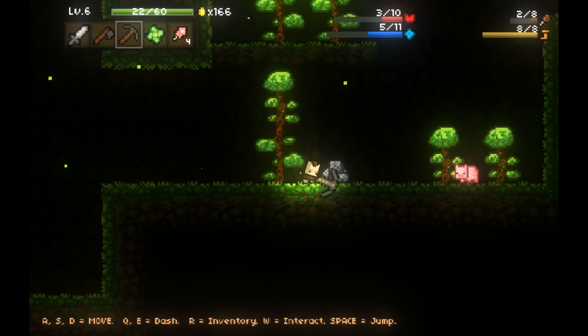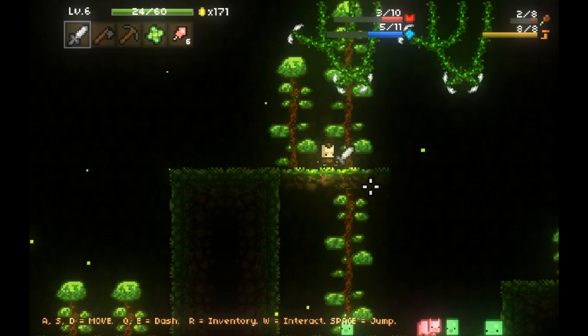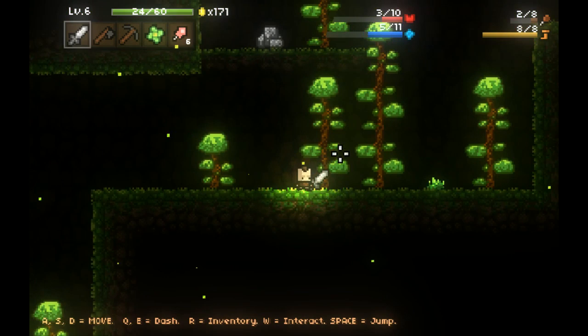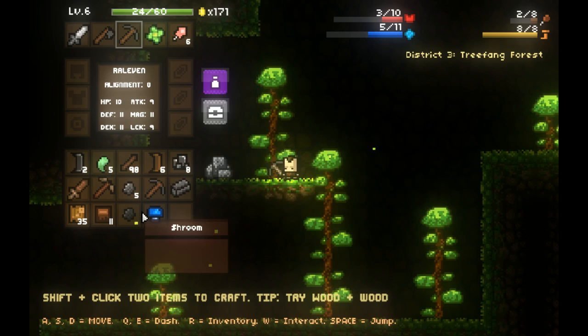It looks like we have some ironite right here that I can mine and take - and skedaddle. I'm also running a little bit low on hunger, so I need to fix that. Leveling up is good by the way, because it raises your max health, which is pretty nice. If I find some more coal here soon, I'll show you how to make fires and cook meat, because cooked meat heals you a lot more than raw meat - which makes sense, because raw meat in real life is pretty gross.